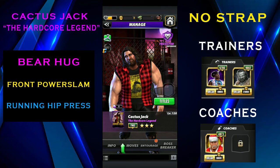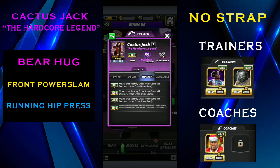Let's look at his card first of all. The trainer bonus for Cactus Jack at 9,000 is: moves that destroy cross break gems destroy three more cross break gems, and moves that generate cross break gems create two more cross break gems. That's really useful for guys who create and destroy those cross breaks. But in my opinion, if he was a coach it would be much better, because there's already a Jeff Hardy who creates three cross break gems.